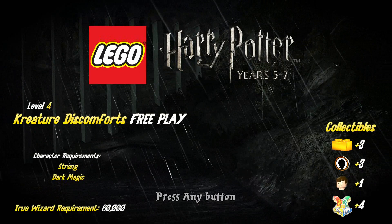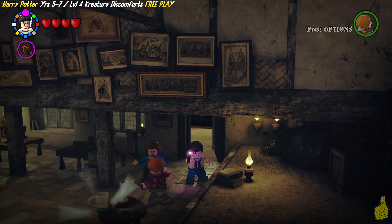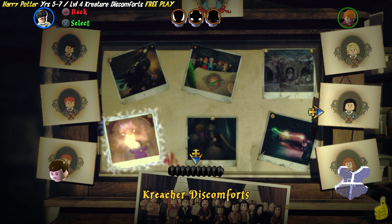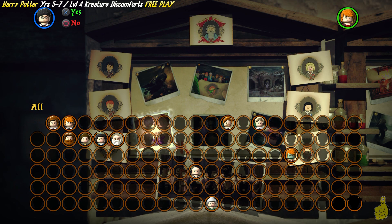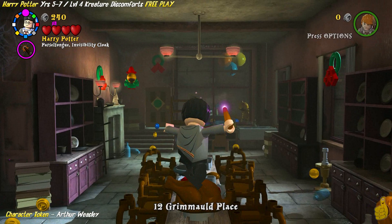We want to make a quick notation here about a couple of extra character requirements. Things like Parseltongue and digging are all going to be part of completing the story. If you have not watched our preparing for free play video, we highly encourage that you have a strength character as well as a dark magic character. When you're ready, go to the Leaky Cauldron, select Level 4 Creature Discomforts, and choose free play.